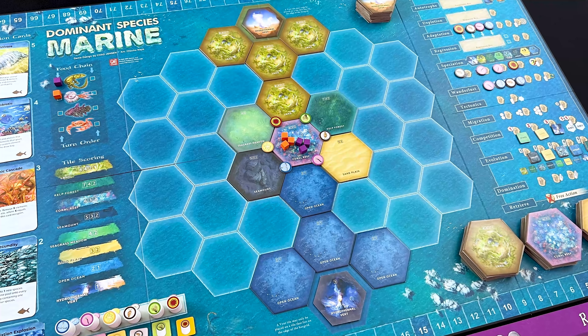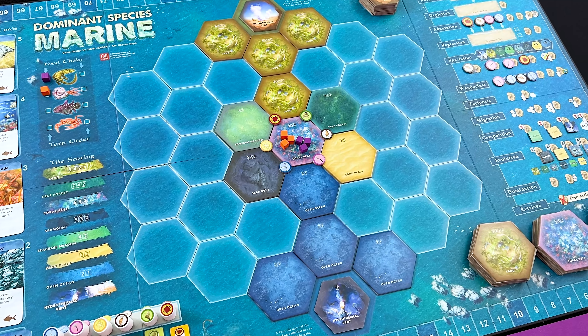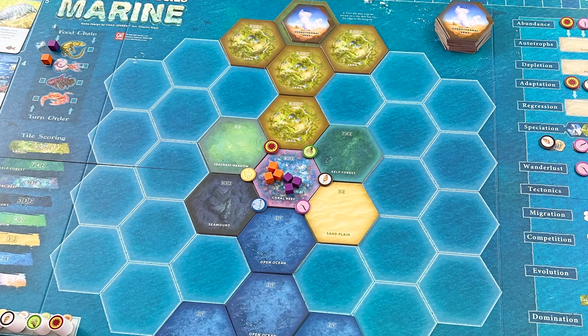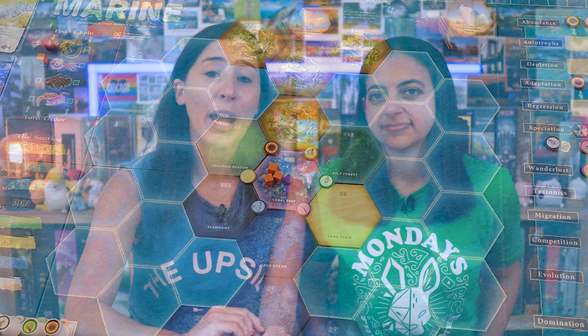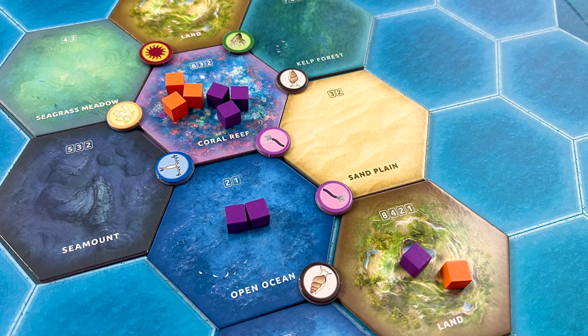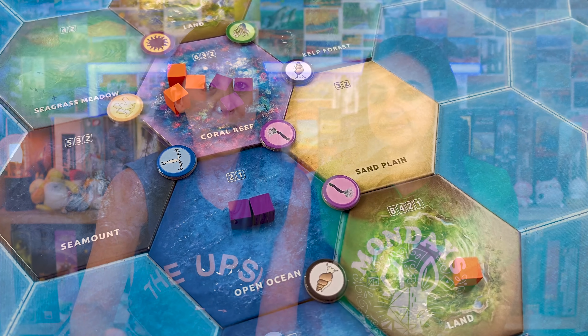The game takes place on a huge board that sits in the center of the table. In the middle of this board is a tile-laying game which represents planet Earth, and these hexagonal tiles will be added to planet Earth to build out the different types of terrain. This part of the game is area control — you are trying to replicate your animal species as much as possible, because each of these tiles represents a little area control game where the person with the most dominance gets the most points.